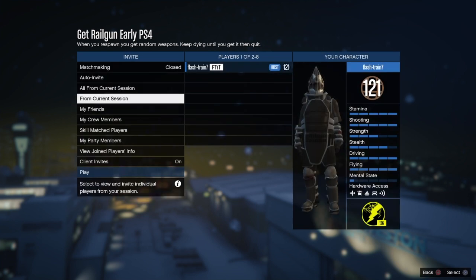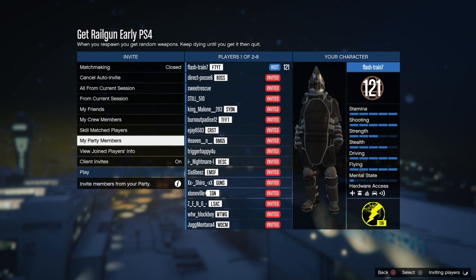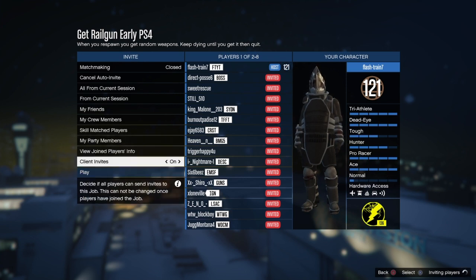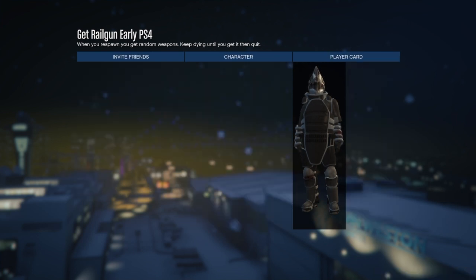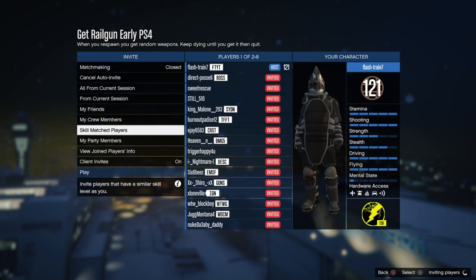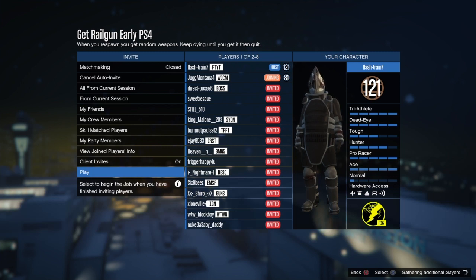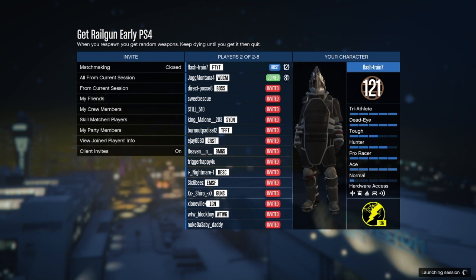You want to just confirm the settings and just invite someone. I don't have anyone to invite — I have two friends on, of course neither of them play GTA often. I do not recommend doing this with randoms because if they get the railgun first, they're just going to leave with it.